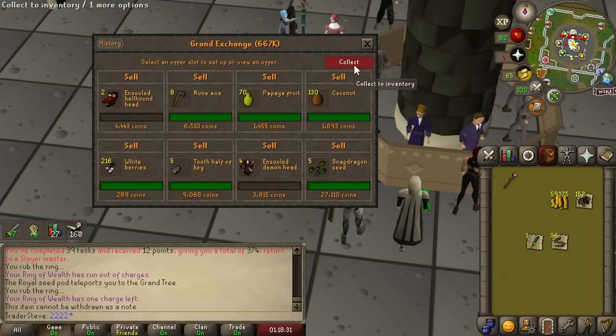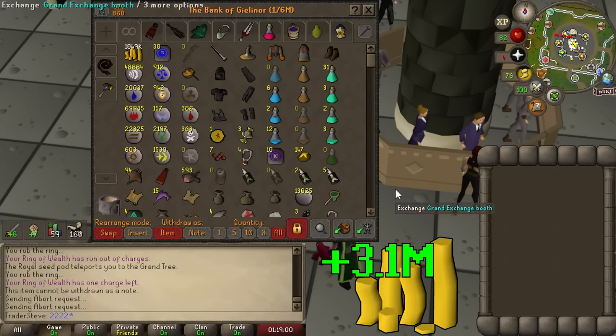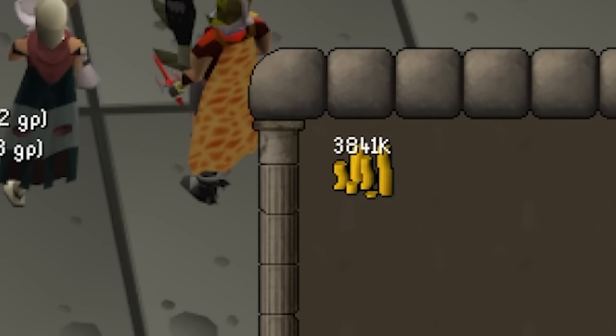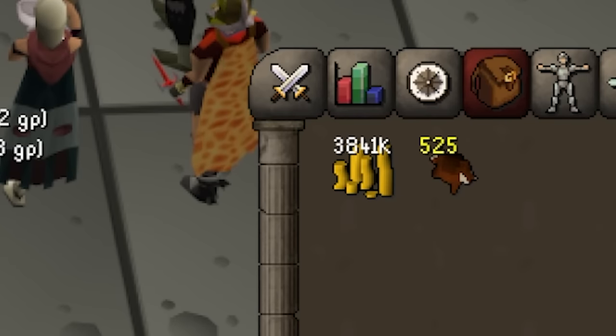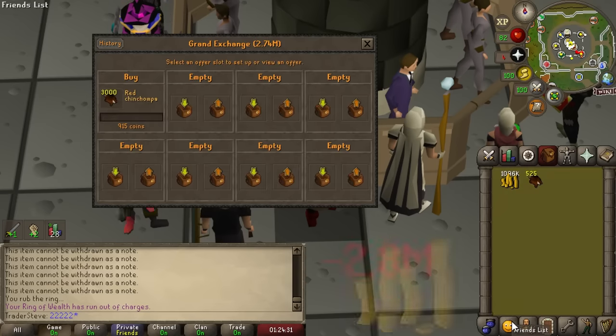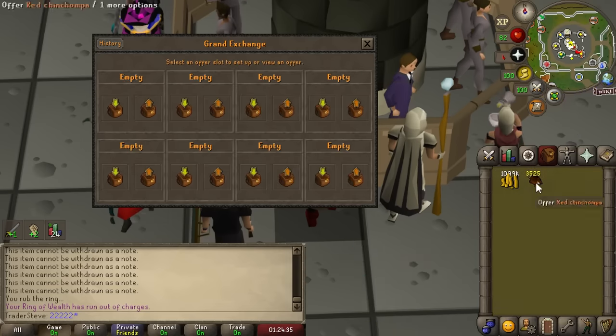We scraped together everything we could sell in our bank — all our random slayer loot, Hallowed Sepulchre loot — and that's brought us up to about 4 mil, which we're going to invest right back into ranged. Luckily red chinchampas are really cheap. We're going to buy a couple thousand and take them to our new best range training method — the Monkey Madness 2 tunnels.